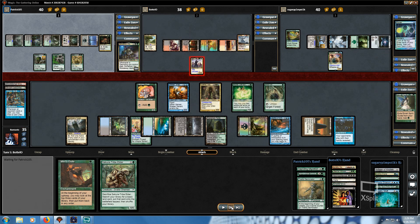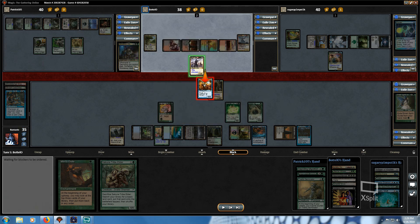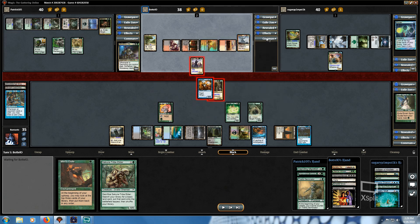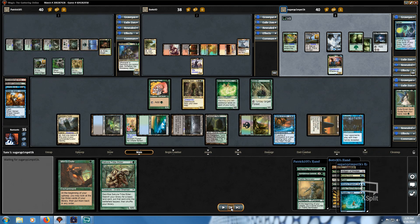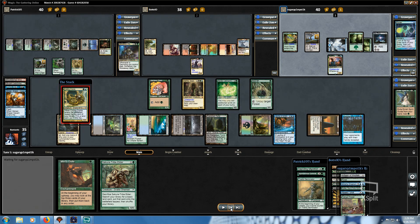He chooses to attack me, and here's where I made the misplay. I thought I'd block and trade Venser away to kill Saskia, but Iroas prevents all damage to attacking creatures, and those creatures have menace, so I had to block with two creatures. I ended up throwing away my Venser, which is fine — trading Venser for six damage isn't bad, and he already did his job by bouncing the Necro. That's all I really wanted from him.